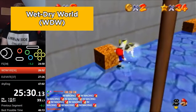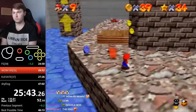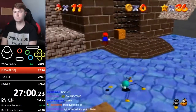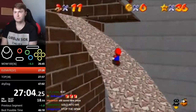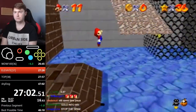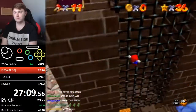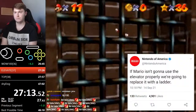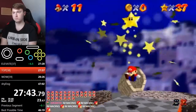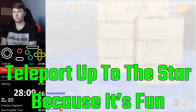Onto Wet Dry World, where runners get the 100 coin star alongside Secrets in the Shallows and Sky in one trip. There's a tricky triple jump wall kick on a slope towards the beginning of the level — if you lean on a part that's too steep, you'll slide down and can't double or triple jump. For Express Elevator Hurry Up, you wall kick your way up the shaft to the star. Top of the Town starts the same way with the triple jump wall kick. For Shocking Arrow Lifts, you can teleport up to the star instead.